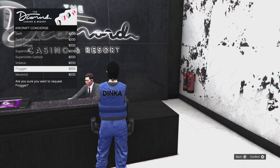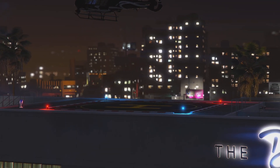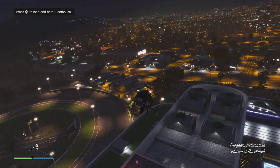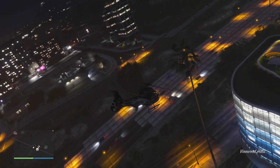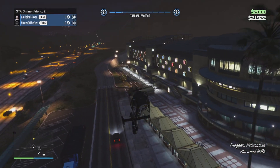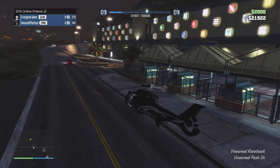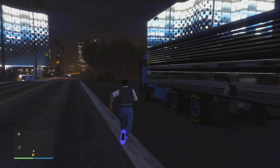This one got highlighted. Press it and make sure you remember where your MOC is. Then what you do, you find where your MOC was, and you land the chopper. And you drive to the strip club.